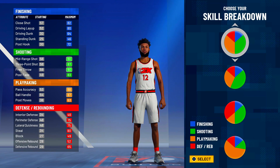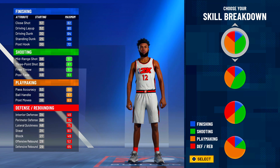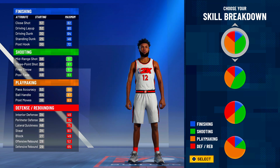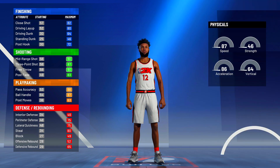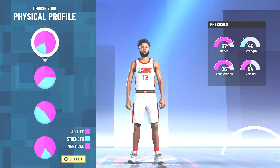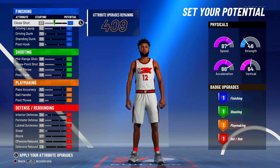We're going to start out with point guard position, right hand of course. The pie chart will be the OG playmaking shot creator pie chart — we're going to do half and half, 50/50, Hall of Fame shooting and Hall of Fame playmaking. You can't go wrong with this pie chart, really. This build is meant to be a scoring build, so we're going with this pie chart. For the physical profile, we're going to go with the first one. We need all the speed and acceleration we can get — we're running point guard.